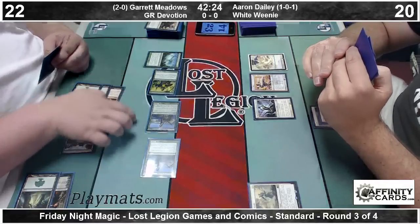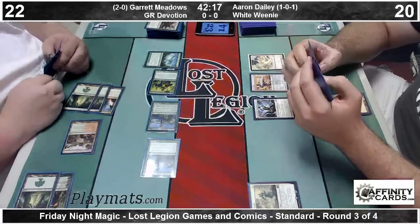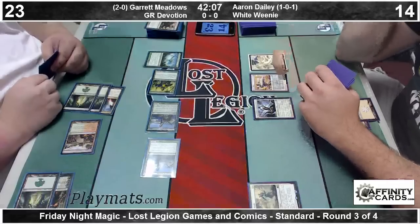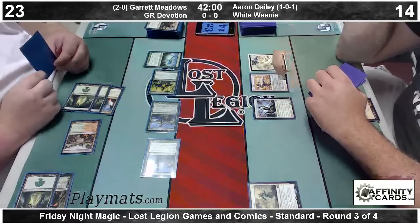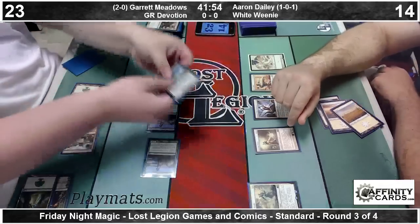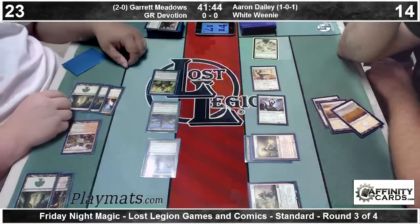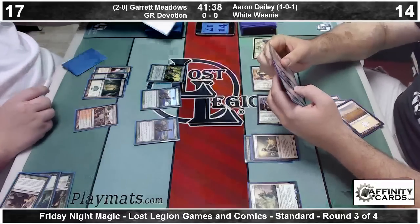Garrett finds a Nylea. Aaron finds himself down to fourteen — quickly falling behind, which is not uncommon as this has got to be a horrible matchup for the White Weenie deck. Garrett floods the board very quickly with a lot of creatures. There's a Banisher Priest — it will take out Nylea. We do not have a fourth mana source to activate our Spirit Bonds. We can attack and trigger Battalion for six damage, knocking Garrett down to seventeen. He's got two Corsers though, so he'll be able to get that life back relatively quickly. Polukranos drawn for turn. There is a Stomping Ground.